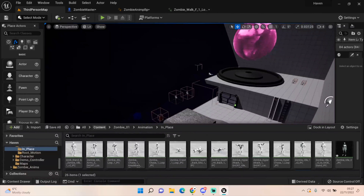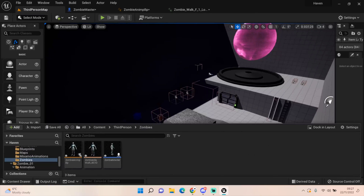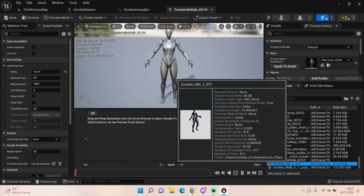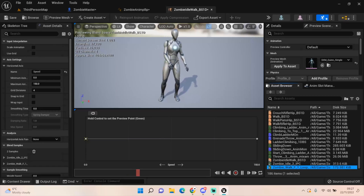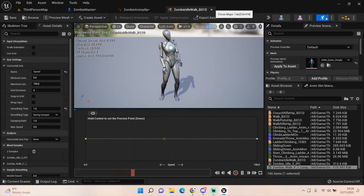Go back into our content to where we kept our zombie stuff and open the walk blend space. All we need to do is set how fast we want to walk — I'll say about 250. The idle goes to the far left. If you hold Control and move up and down, you can see they idle and look around, and when they start to walk they begin walking. Set smoothing time to about one second.